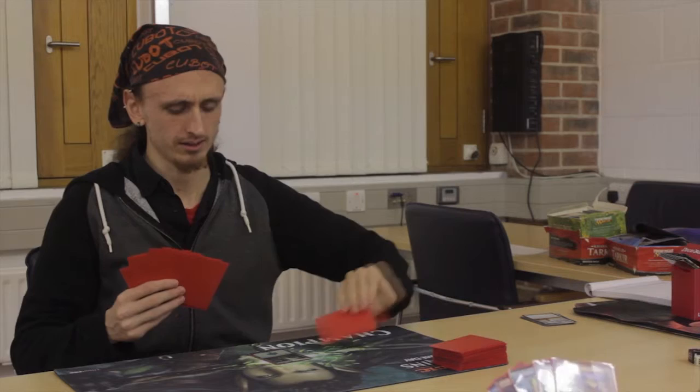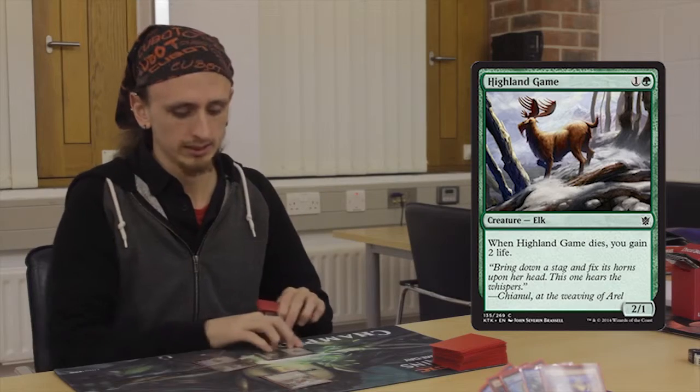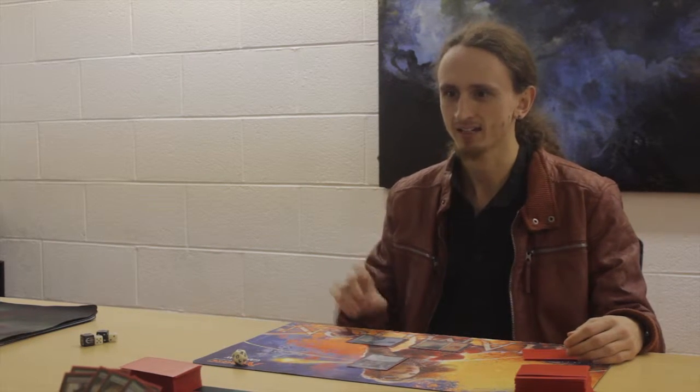I draw a card at the start of my turn. And now I can play a land because I haven't played land yet this turn. So I am going to play this swamp. And now I am going to play this creature called Highland Game, for one green and one other mana. Now I am going to attack — oh, remember, creatures can't attack the turn that they came in. They have to wait at least one turn before they can attack. So the only thing left for you to do is to pass the turn.